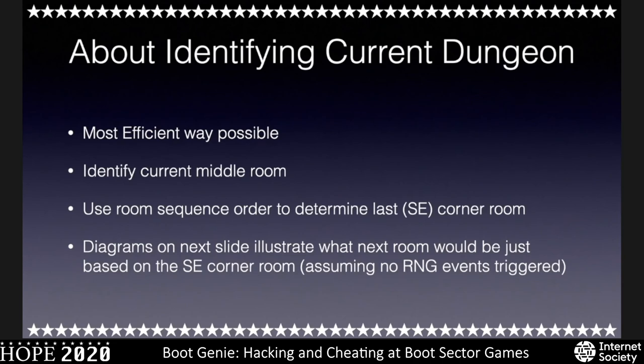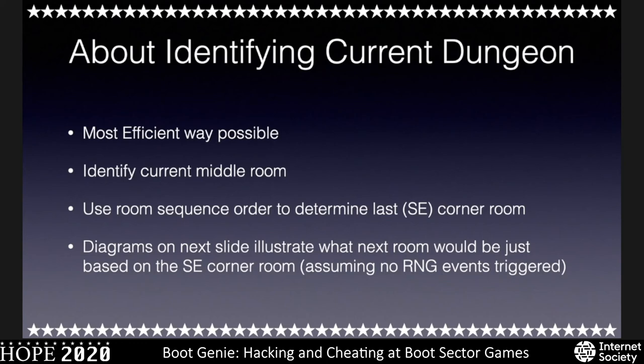The best way to identify the current dungeon is to explore the whole dungeon without touching anything, but the most efficient way is to identify the current middle room and then use the sequence patterns to identify the southeast corner room. From there, if you know the southeast corner, you can pretty much know what the next dungeon is going to be — which is perfect for routing. For example, if we're in room 8 for the southeast corner, the next dungeon without touching anything would be 68; with one food it'd be 69. If we're in room 12 for the southeast corner, the next one starts at 104.